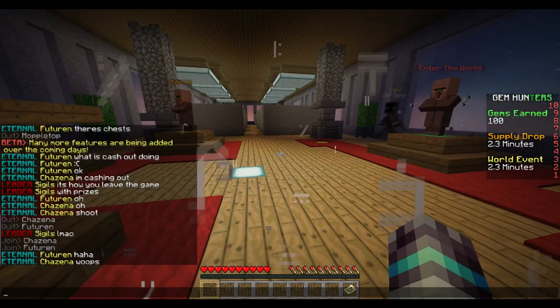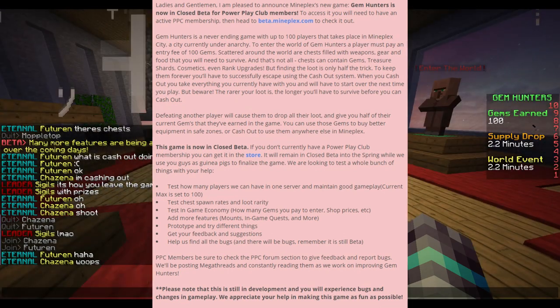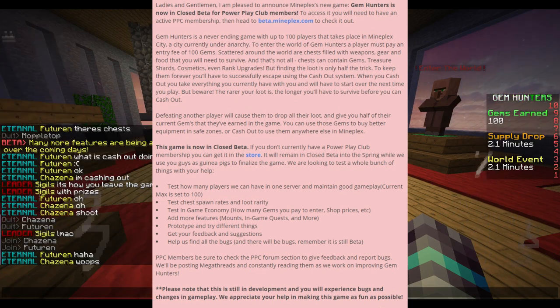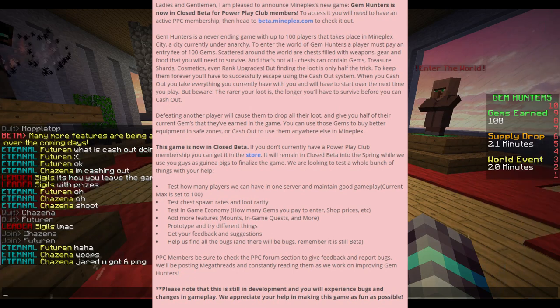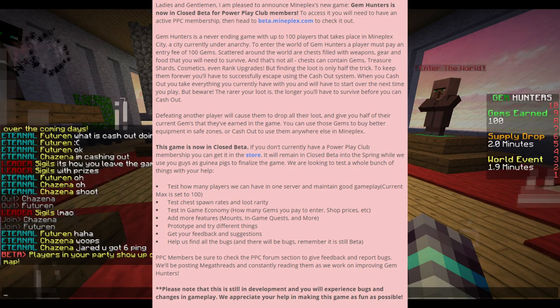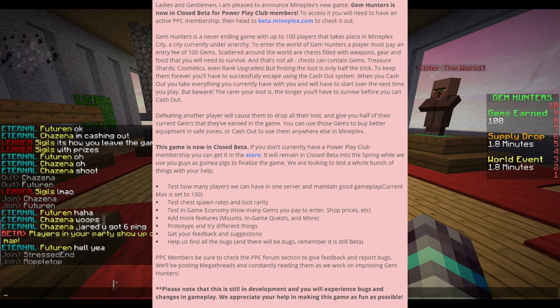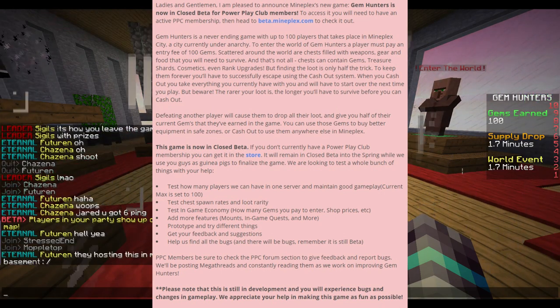Okay, so let's read what it says on the forums. Ladies and gentlemen, I am pleased to announce Mineplex's new game, Gem Hunters, is now in closed beta for Power Play Club members. To access it, you will need to have an active Power Play Club membership, then head to beta.mineplex.com, which we are at right now. Gem Hunters is a never-ending game with up to 100 players that takes place in Mineplex City, a city under energy. To enter the world of Gem Hunters, a player must pay an entry fee of 100 gems. Scattered around the world are chests filled with weapons, gear, and food that you will need to survive. And that's not all. Chests can contain gems, treasure shards, cosmetics, even rank upgrades.